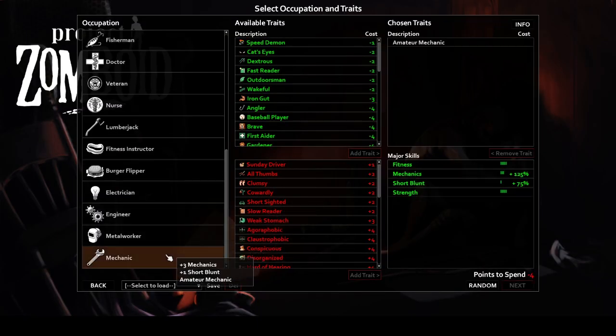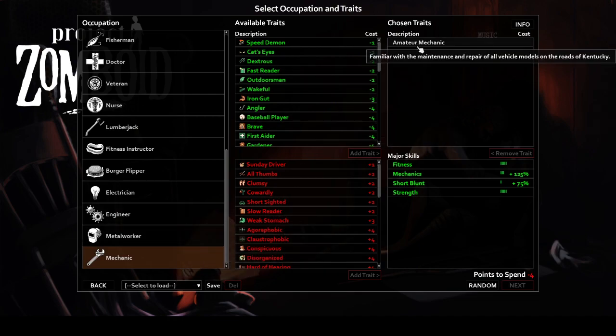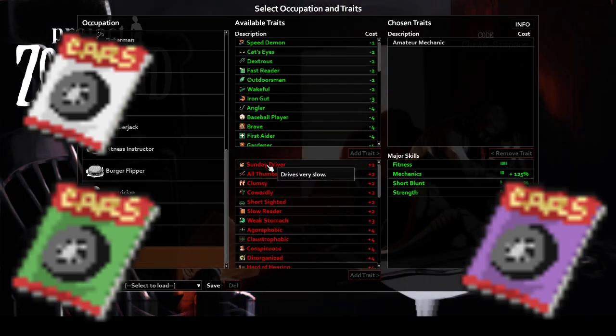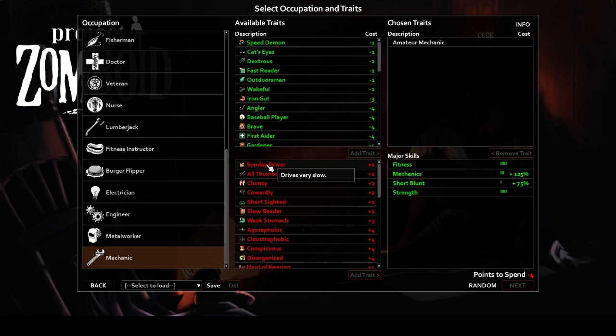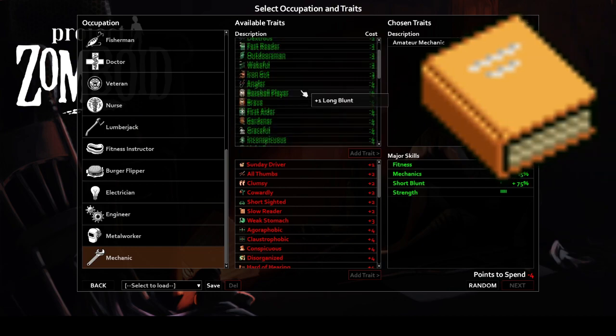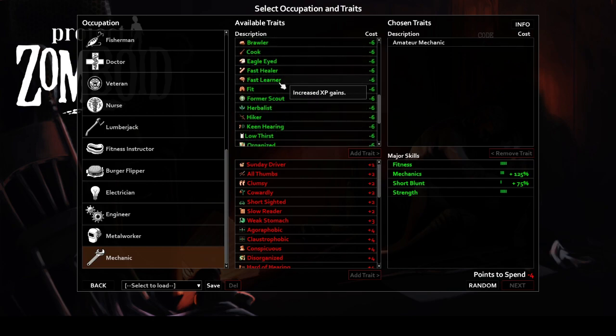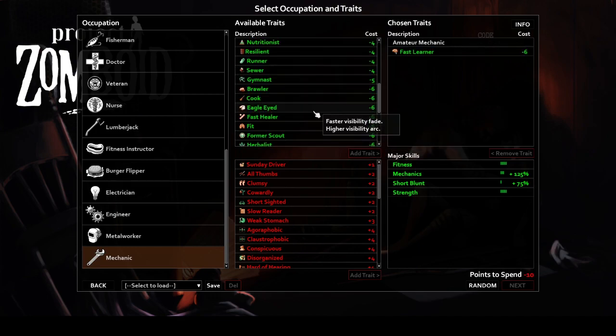To repair cars, you're going to require the right knowledge. You can either start with the mechanic's job, the amateur mechanic's trait, or locate the three magazines that teach you how to fix sports, standard, and commercial model vehicles. You'll also want to search for the mechanic's skill books, because grinding the levels required without the multiplier will cause serious pain. If you plan to rely on a vehicle, the amateur mechanic trait isn't a bad idea — it gives a hefty XP boost to make getting those required levels easier, and means you won't have to scavenge for the magazines.